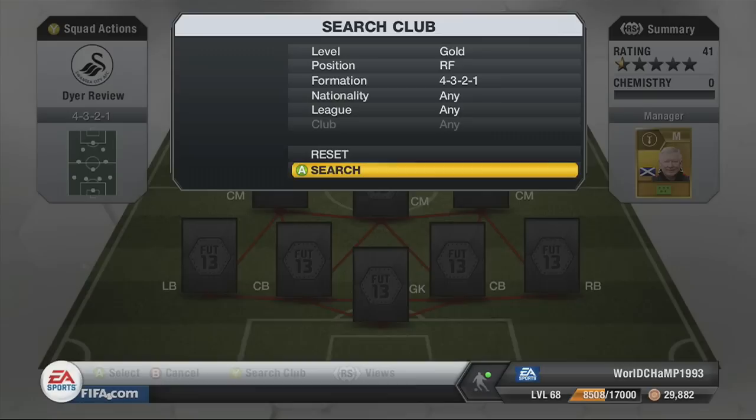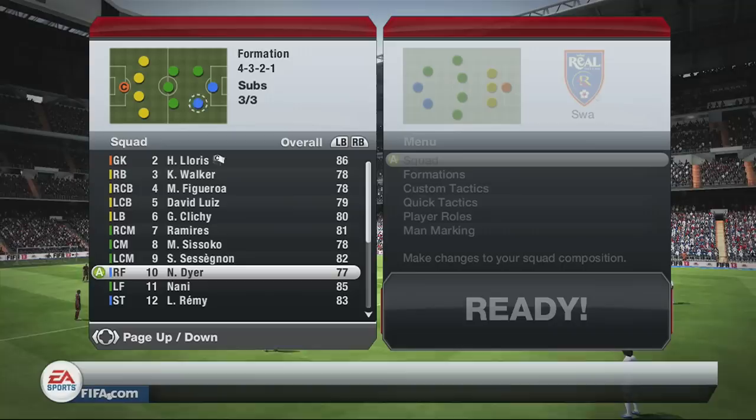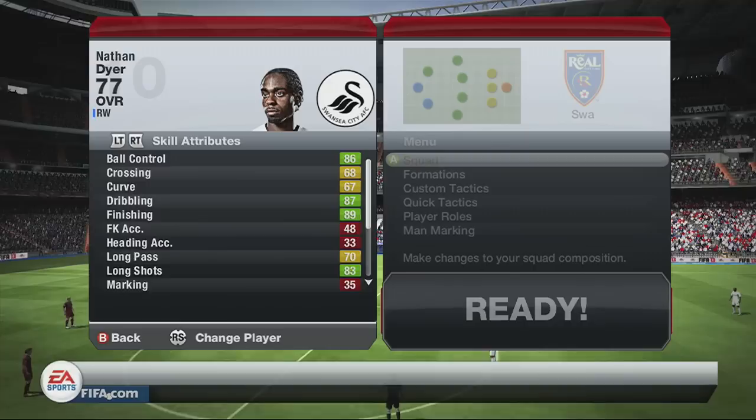What is going on guys, JT Judgment here, and I am back today with another player review. Today we're going to be looking at the very first Man of the Match player that I do a review on — Swansea's Nathan Dyer. Card face stats are: 93 pace, 84 dribbling, 73 shooting, 70 passing, 46 defending, and 48 heading. Pretty decent card face stats — let's see if his in-game stats are just as good.